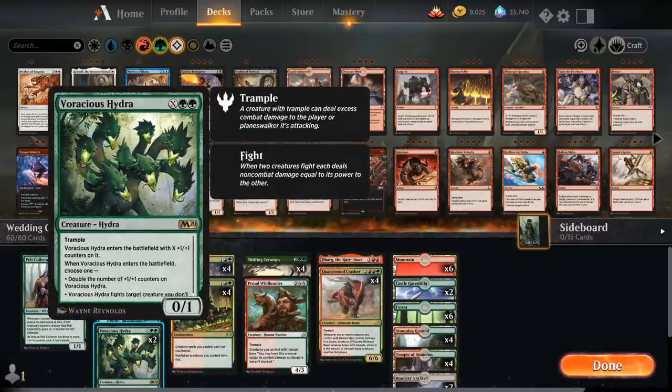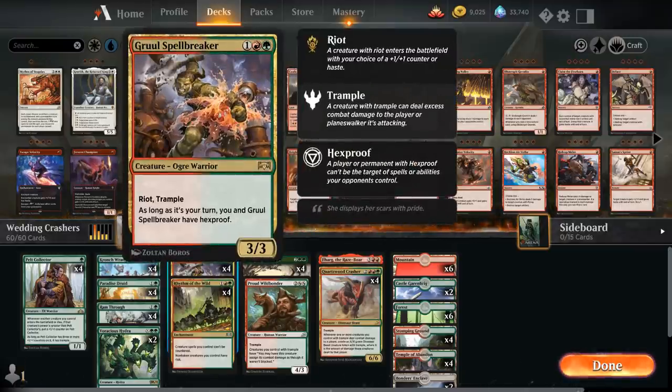We also have two copies of Voracious Hydra as X and double green — a trample hydra that enters with X +1/+1 counters and we can choose to have it fight an opposing creature or double its counters. Moving up the curve, we have the full playset of Gruul Spellbreaker as a three-mana 3/3 with riot and trample, and as long as it's our turn we have hexproof. The riot from Gruul Spellbreaker and Rhythm of the Wild do stack, so if we have Rhythm in play we can choose counter and haste, and multiple copies of Rhythm let us add multiple counters.